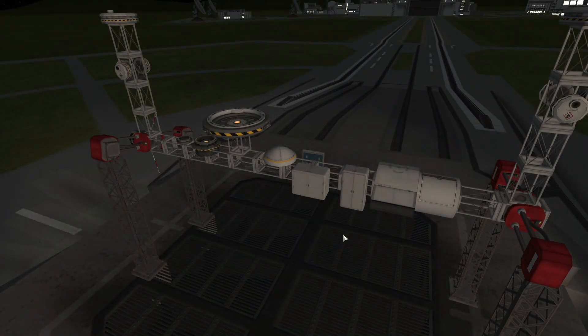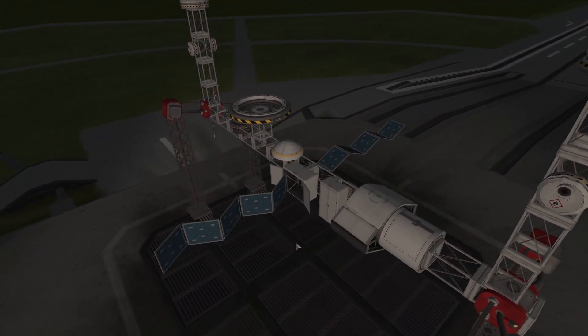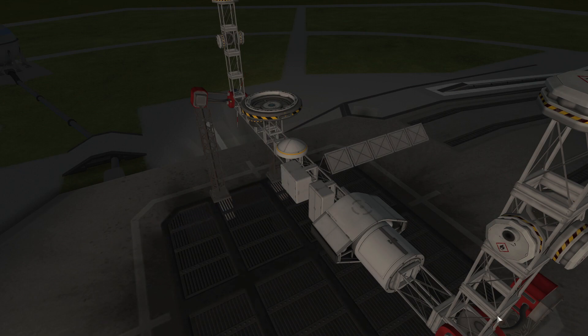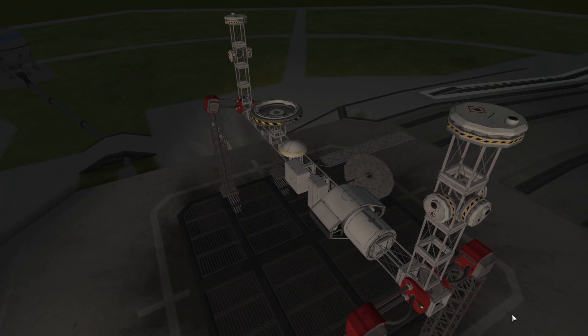Then we have the new and revamped parts, first being the solar panels. The 1x5 solar panel is now introduced in both the cased and uncased variants. Two circular photovoltaic panels have also been added — cased and uncased variants that look like the circular solar panels intended for the Orion spacecraft. They really look awesome.